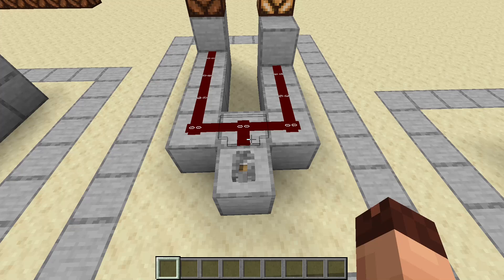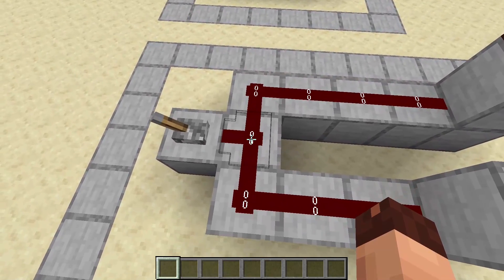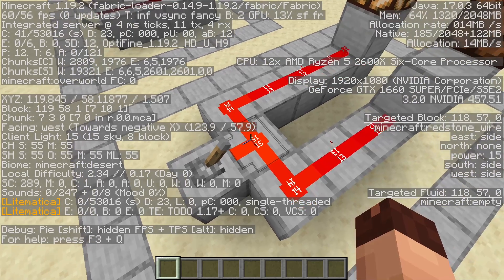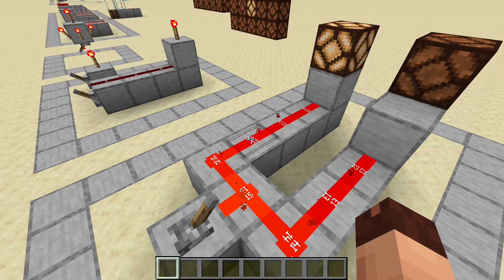First of all, a little disclaimer. To make things easier for you I've installed a resource pack that shows the power levels of the redstone dust directly. That way I don't have to turn on F3 mode all the time and confuse you. You can find this resource pack on Vanillatweaks.net.